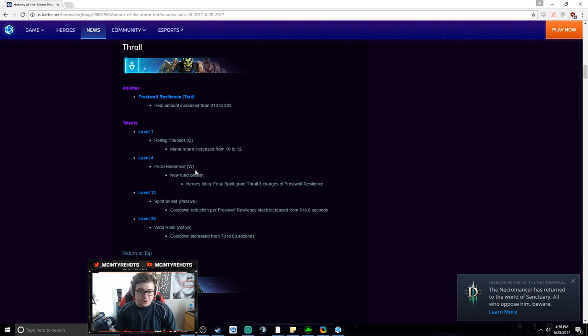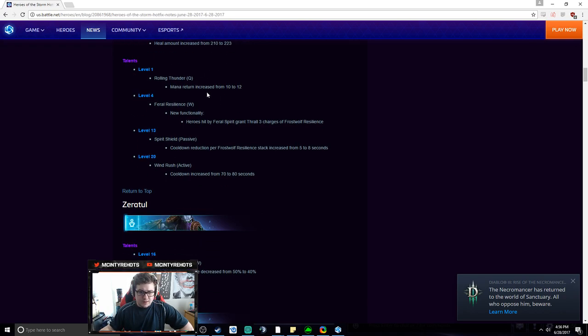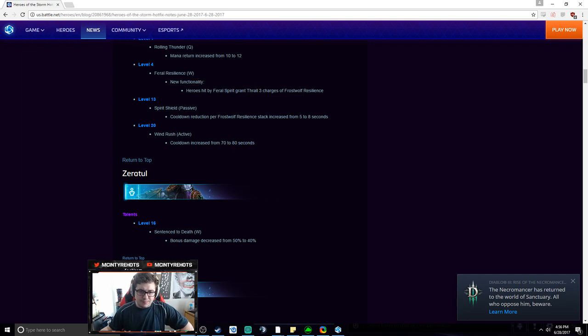We got some Thrall changes — heal amount increased, so they're buffing Thrall's passive. That's notable. Rolling Thunder mana return increased from 10 to 12 — that's the range talent at level 1. Frost Resilience is the block talent. At level 4, heroes hit by Feral Spirit now grant Thrall 3 charges of Frost Wolf Resilience, which is pretty good. Both of his other level 4 talents are so much better though, so this may be map and matchup dependent.